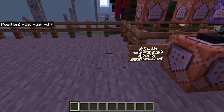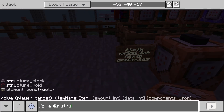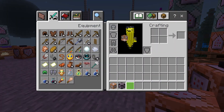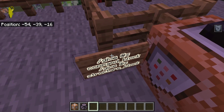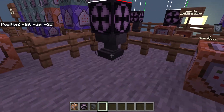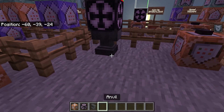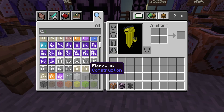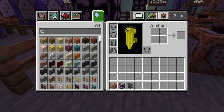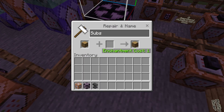To start, do the setup commands. First, type /give @s command_block and you'll also need a structure block. Type those two commands — if that doesn't work you probably don't have cheats on, so go into world settings and turn those on. Put down an anvil and a structure block. Then get any non-throwable or non-interactive item — just a block, not an egg or snowball.